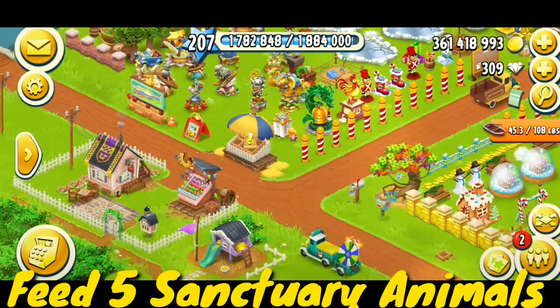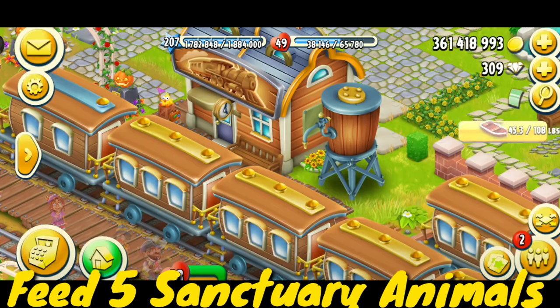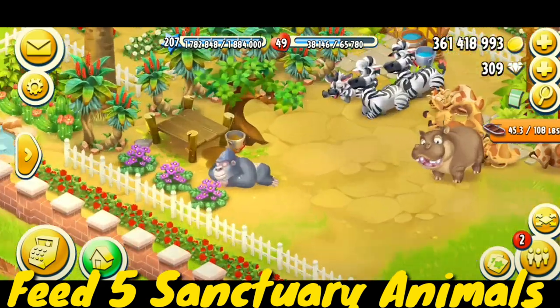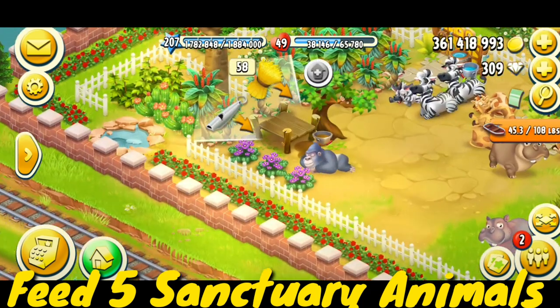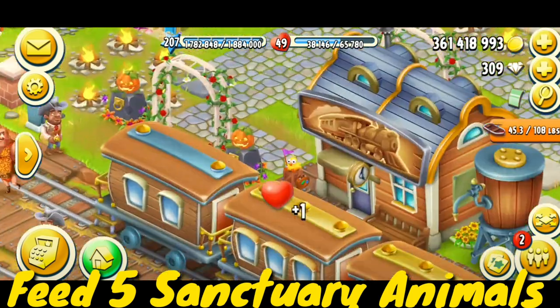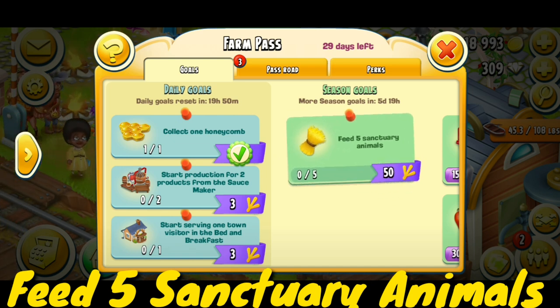First you have to go to your town, then come to your animals. You guys can see I have many animals in my sanctuary. By just feeding them, my task will be completed. The task is to feed five sanctuary animals with hay or wheat.